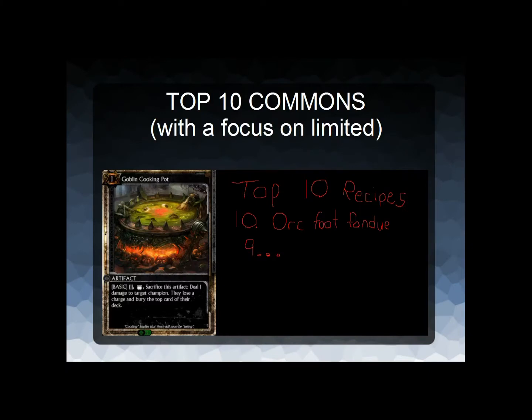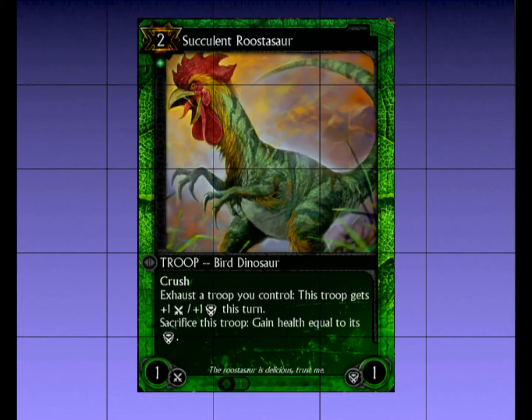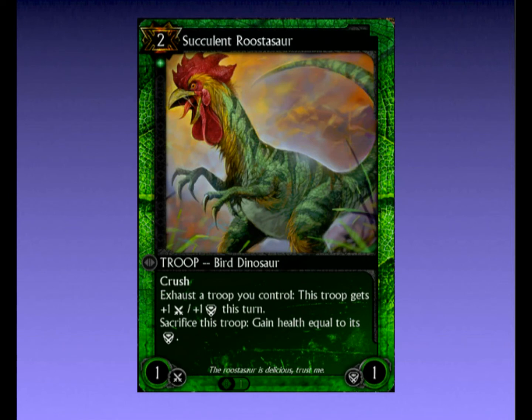I'm going to give a shout out to a fellow Hex YouTuber, Funktion. In his most recent video, he started by jokingly attempting to concoct a recipe with Goblin Cooking Pot. The irony is that this is how you really cook in Hex. I present our star of the feast and its main ingredient — the one, the only, Dino Chicken aka Succulent Rooster Saw.